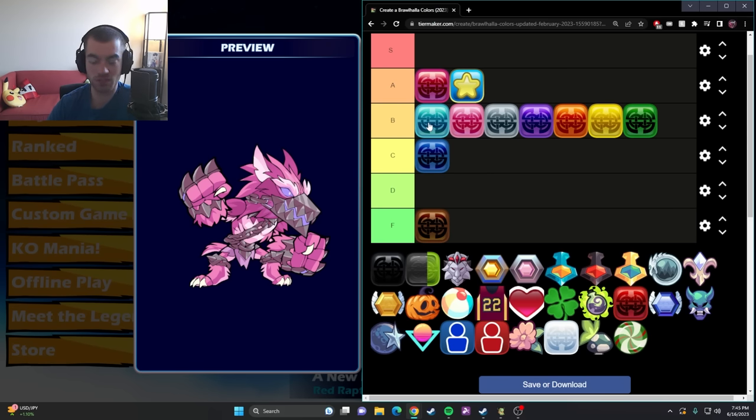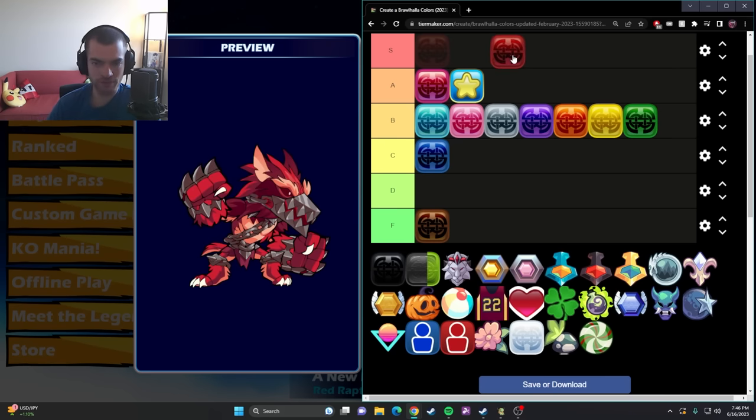Both cyan and pink are kind of the same thing in that if you really like cyan you're probably gonna use it on a lot of legends, or if you really like pink you're gonna use it on a lot of legends. I don't think you're gonna be like 'okay I'll use pink here, I'll use cyan here' — it's like you're either all in or all out.